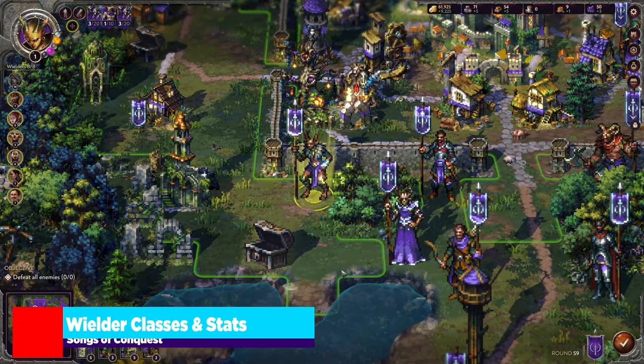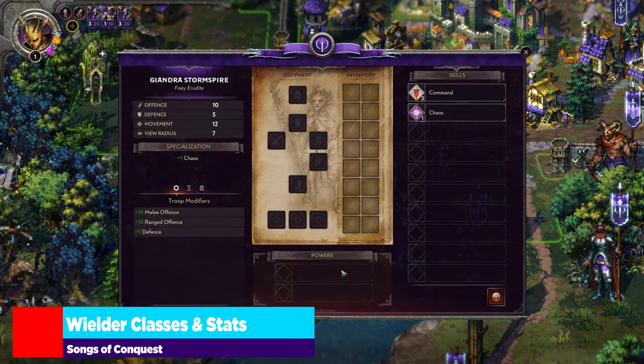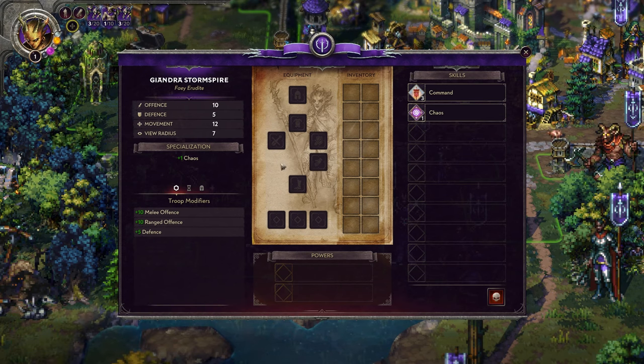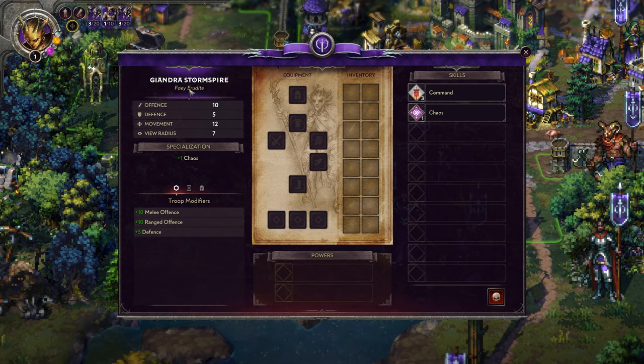Moving into the game, let's bring up our wielder sheet and take a look at all of our pertinent information. We have our skills, powers, troop modifiers — everything. Before we jump into the actual stats, I want to talk about your wielder class, which is denoted right here. You'll see your name, then the race, and then that class.